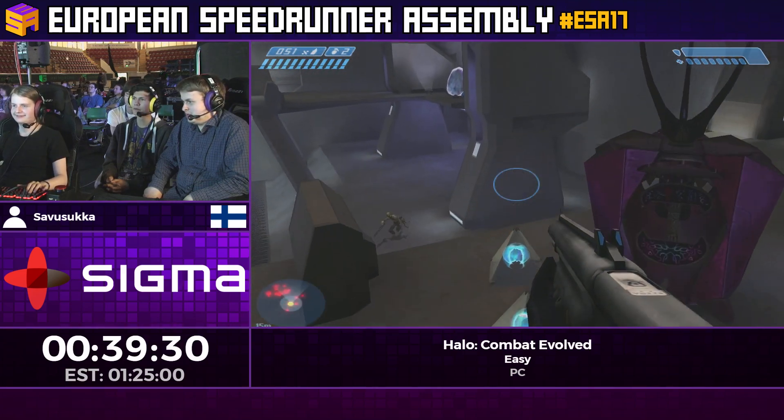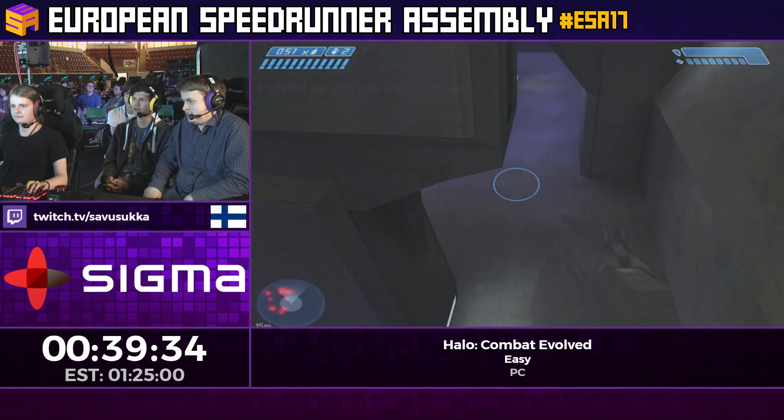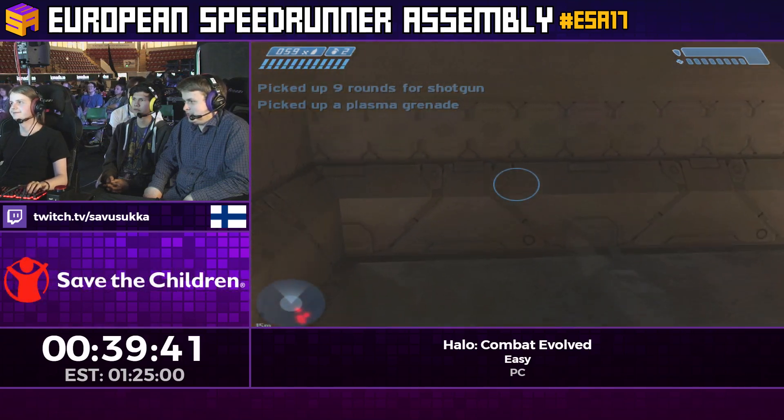This is one of those slanted edges where it's really easy for Chief to instead of land, just bounce off it. You're not supposed to be up there, so if you stand up you'll sort of hit an invisible ceiling there too, which is why you have to crouch.